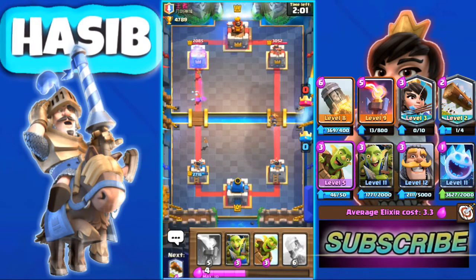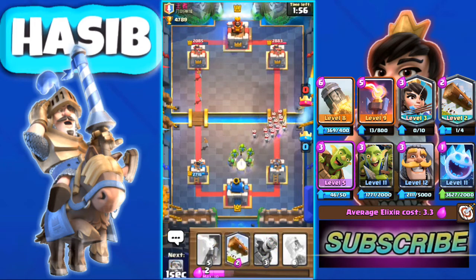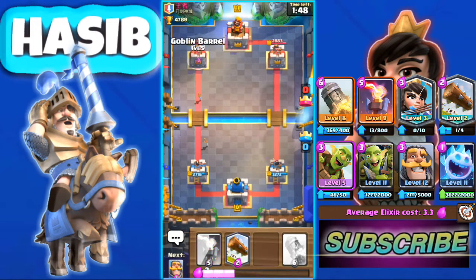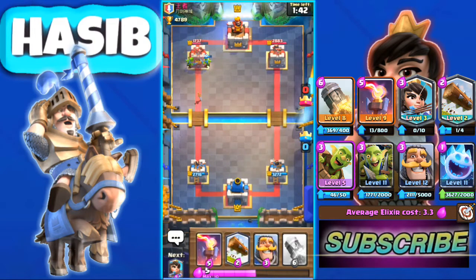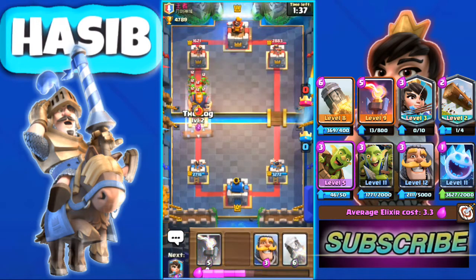Our Ice Spirit ended up getting lost there. But overall looking very good. He doesn't have anything to defend my Goblin Barrel, so hopefully we can get a little chip damage — extra chip damage. Yeah, I got a lot of extra chip damage plus I can Log it too.